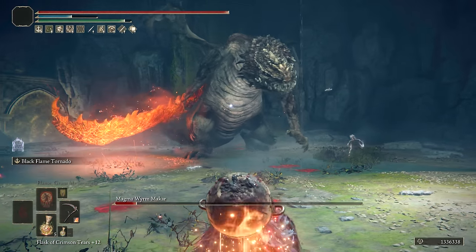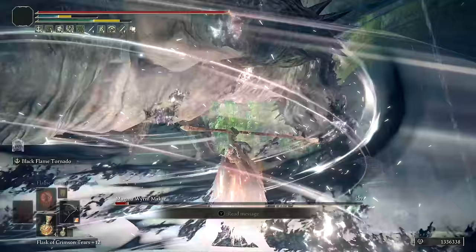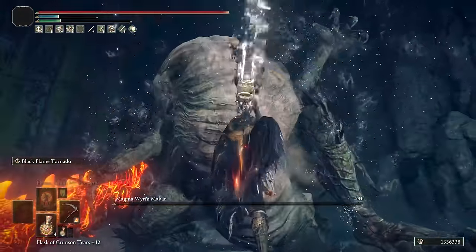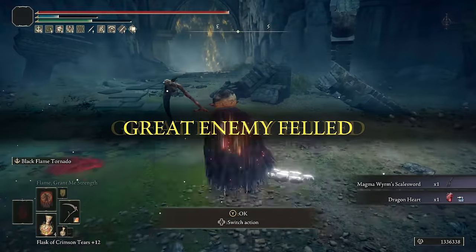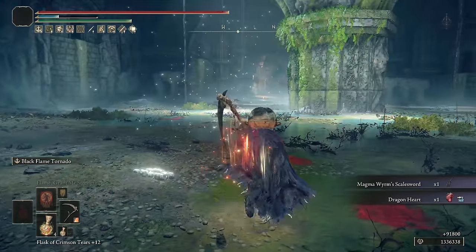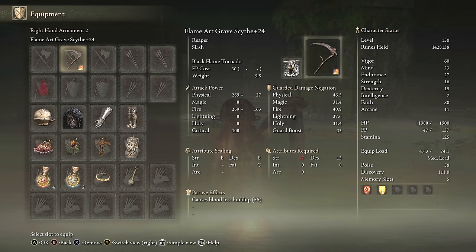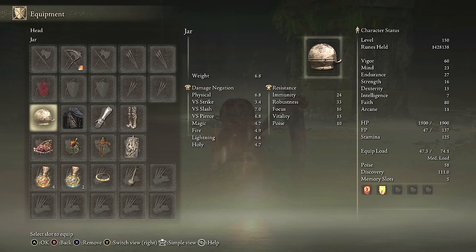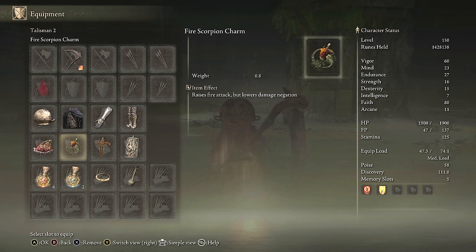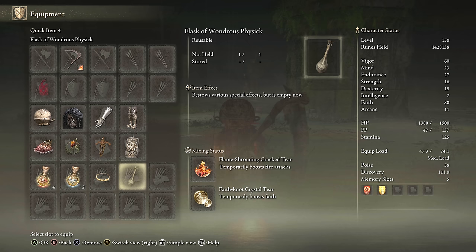Black Flame Tornado really is one of those overpowered Ashes of War in terms of how much damage it does, and it also checks the fun box too. If you're looking for a fun and overpowered build, this can easily fit that description. For equipment, we have the Grave Scythe in Flame Art with Black Flame Tornado. The Erdtree Seal goes well here, but any weightless seal is nice. We have Shard of Alexander, Fire Scorpion Charm, Ritual Swords Talisman, Dread Crest Great Shield Talisman, the Fire Talisman, and Faith Talisman.